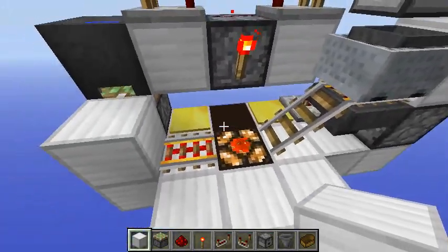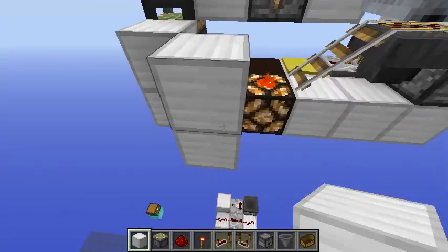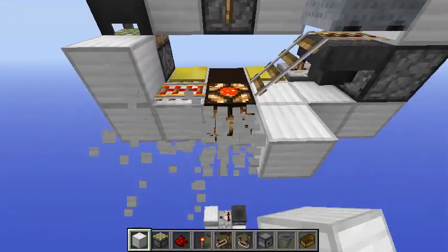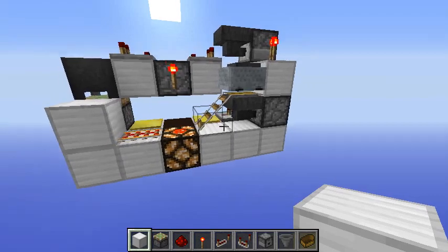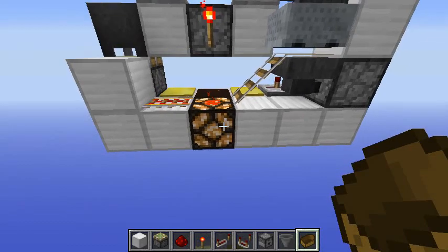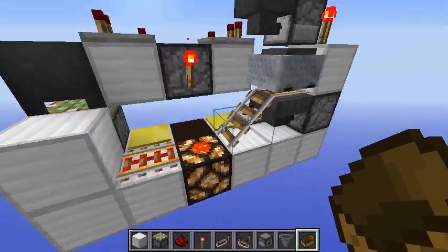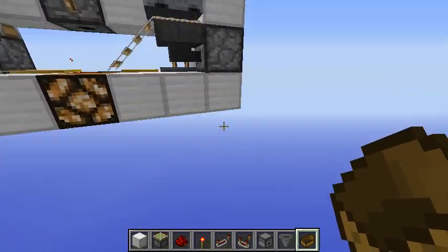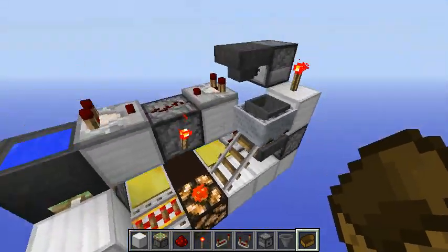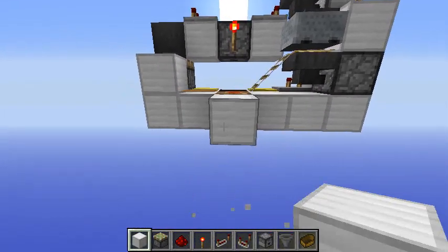It was pretty challenging to compact everything here — this area has to be free of solid blocks, even repeaters cannot be placed in this area because otherwise boats cannot be placed on top. This is pretty complex for what it does, but understand it does a lot: it detects a boat, breaks the boat without destroying it, gets the boat back and sends it to you, resets itself, and makes the lamp blink — all in this really compact space.